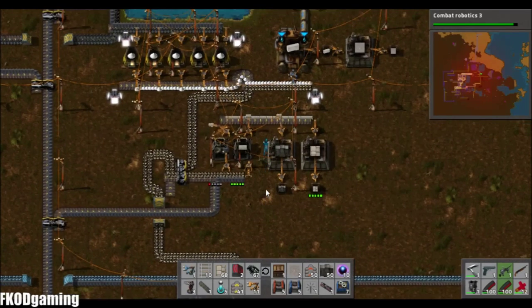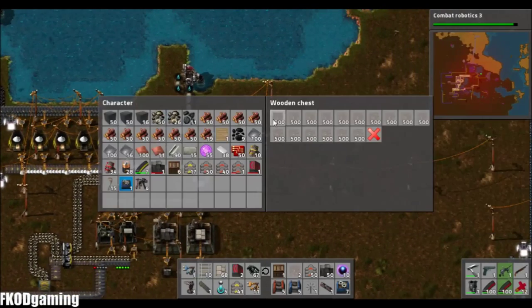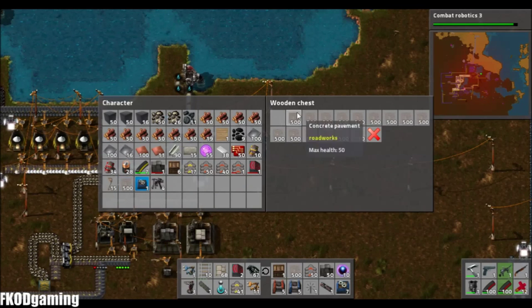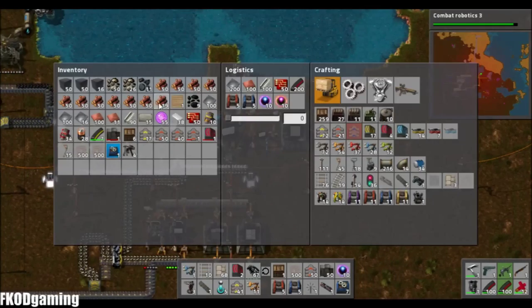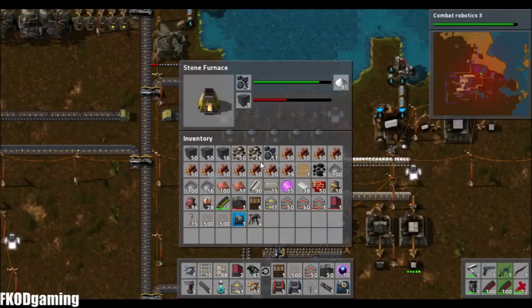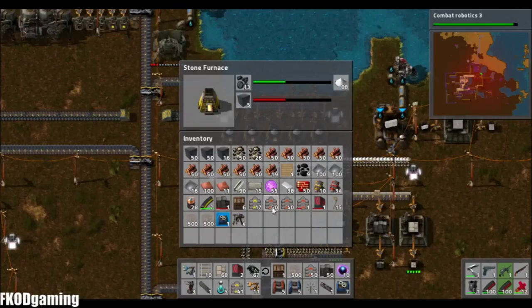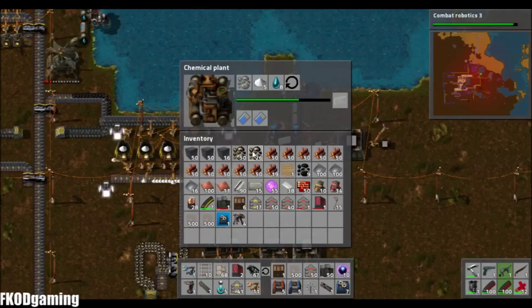Probably only one stack of walls — that should be fine. Might as well pick up some more concrete. Let's go ahead and get two more stacks of that. We can get the limestone out of my inventory, and the stone as well since I really don't have use for that.